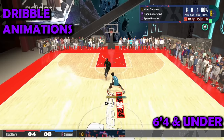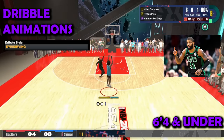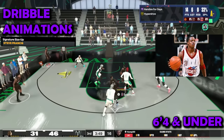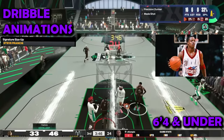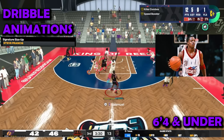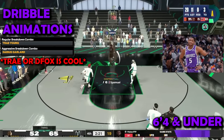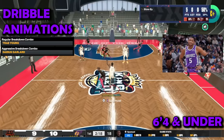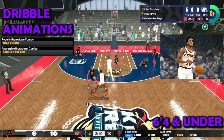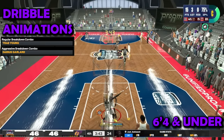Now moving on to the 6'4" guard dribble animations. For dribble style, use Kyrie Irving — if you're on a small guard it shouldn't even be a question. For size-up, use Steve Francis. I've had Steve Francis for about two years and I really like it — it's just one of those dribble moves you have to have. For regular breakdown combo, the Air Foamposite — I don't use regular breakdown combos much so it's preference. For aggressive breakdown combo, Darius Garland — it doesn't give guaranteed buckets so it really doesn't matter, it's just preference.